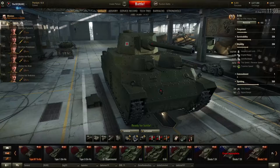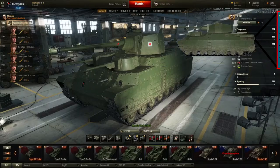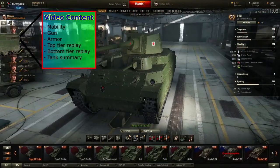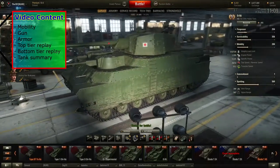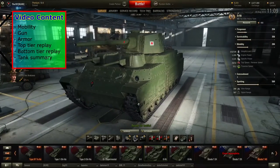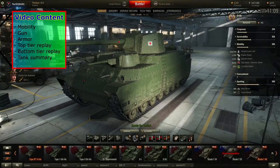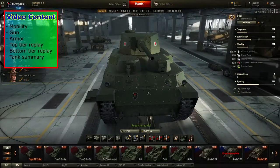Greetings guys, it is ToeCraft. Today I am doing my review on the ONI, so let's get right into this. First I will be telling you everything about the mobility of this tank, after that we will take a look at its gun statistics. After the gun it is time for the overall armor, where we will look at its armor model to find its weaknesses and strong points. Then I will show you two replay segments — one bottom tier game and one top tier game — where I will tell you exactly how the ONI needs to be played and where to go on the battlefield.